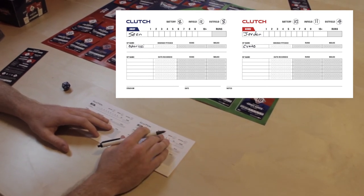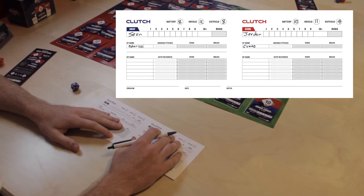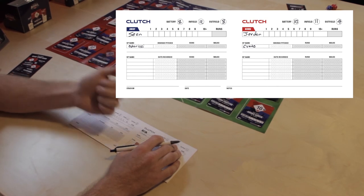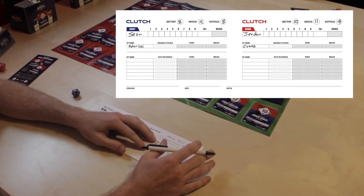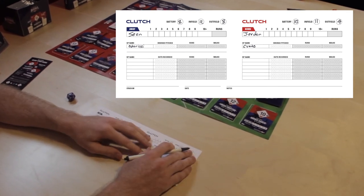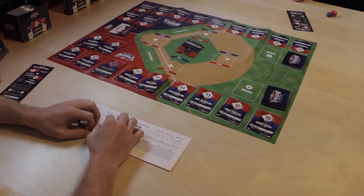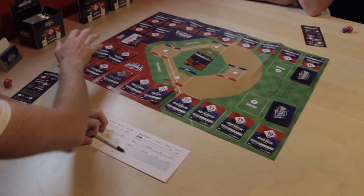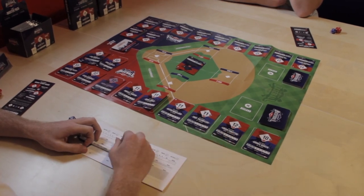Jordan's battery — your battery is your pitcher and catcher's field combined — is a 10 for him. He will use that on stolen base attempts. The infield is 11: that's his first baseman, second baseman, shortstop, and third baseman. Make sure you do not accidentally add your DH — who may be an infielder — to that. The outfield is four. On our board, I've put my starter and bench players over here, and in the bullpen slot are all my relievers ready to go.